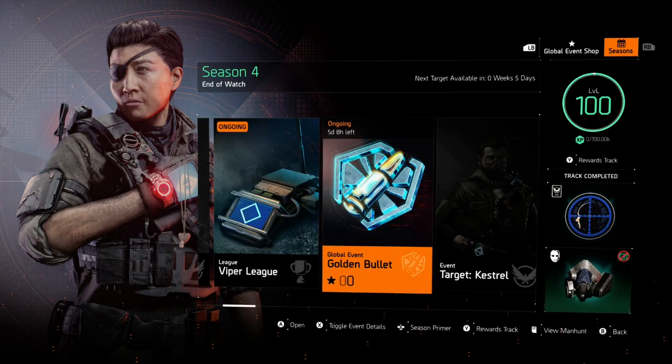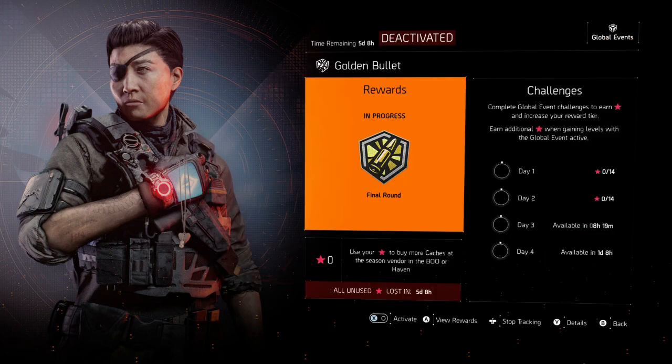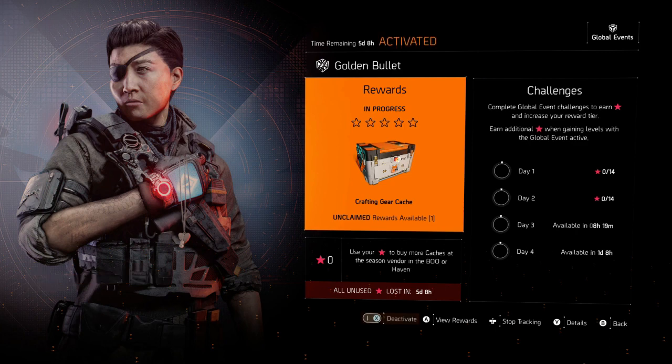So what are we supposed to do to get these stars? Head into your season track, select the GE event Golden Bullet, and toggle it to activate it. Just by activating the event you get this cool little patch too, so that's your first reward. Each day you get a different set of challenges, which to be honest most of them you can just complete by playing the game anyway.